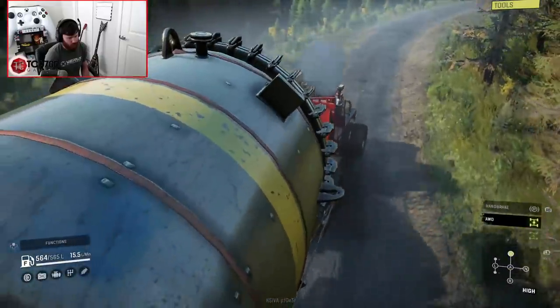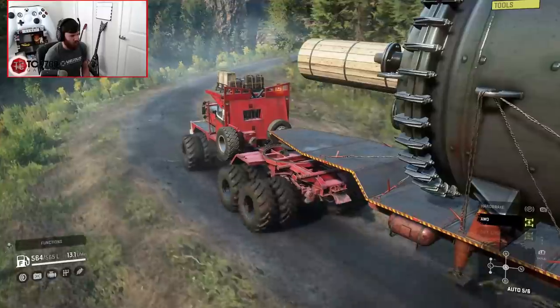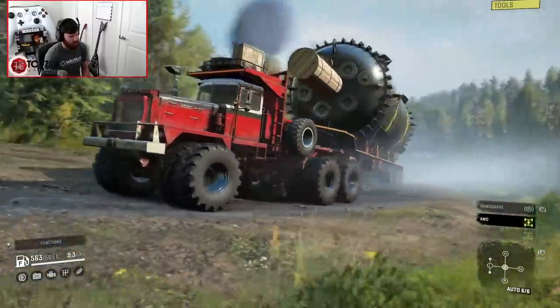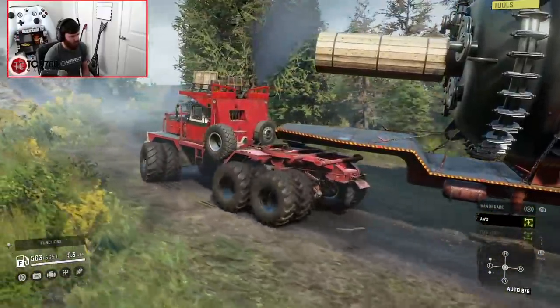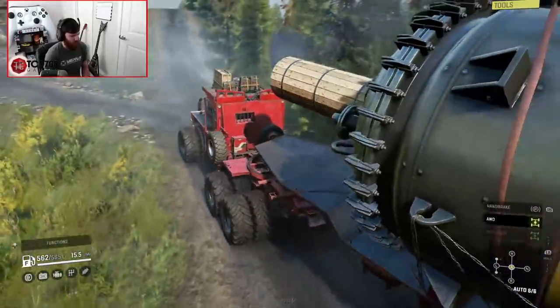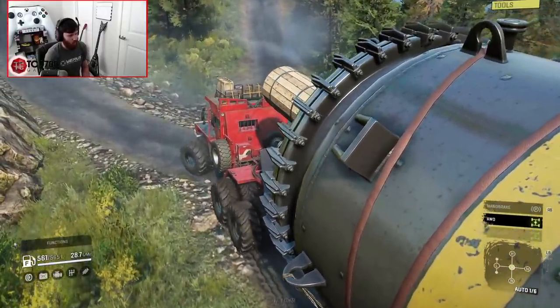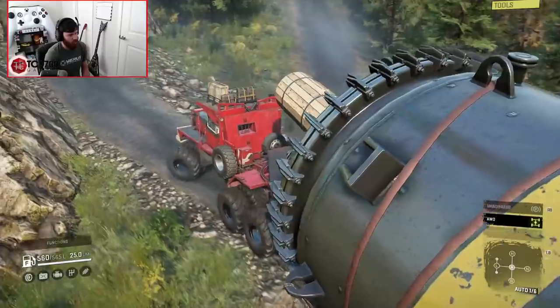Keep that clutch — throw it in high so we can maintain a little bit of speed, then put it back in automatic mode because we're gonna need that. Holding sixth gear. It's gonna want to go... oh wow, it wanted to go all the way back to first! That's huge. I didn't figure it'd want to go all the way back down. It's not like it doesn't have power — it's got a lot of power.